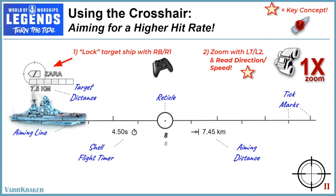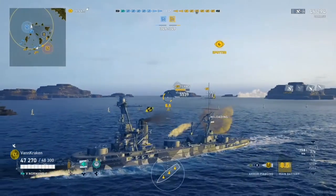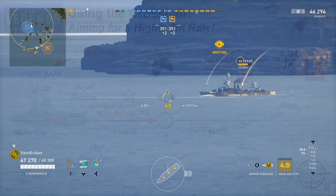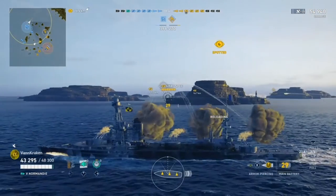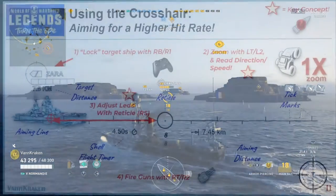Now back to our aiming sequence — this leads us into key step number 3, which is using real data provided by the crosshair to dial in the position of our reticle with the right stick before firing, giving us more precision. Then finally, only with our target locked and our aim honed in, we'll pull the R2/RT trigger to fire our main guns in step 4 and land more shells.